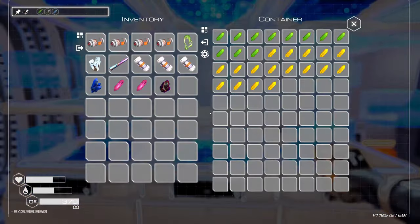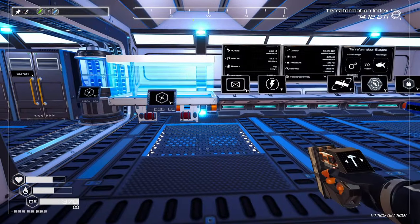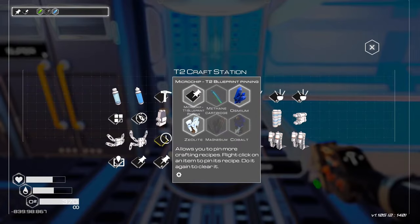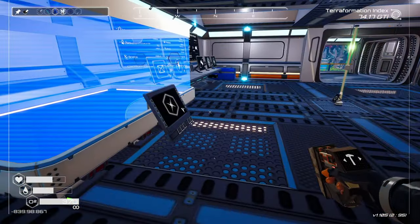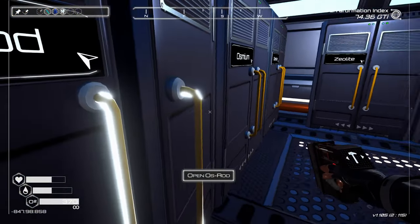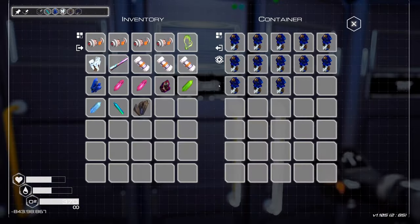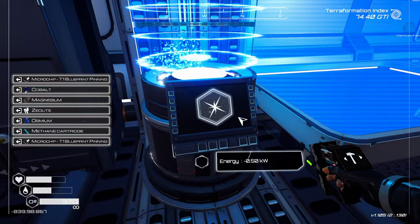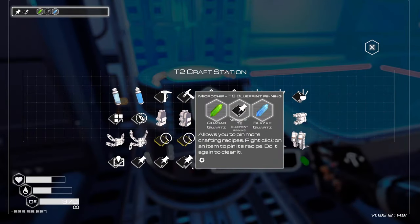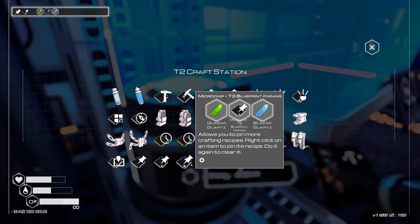We have a bunch of this stuff. We need a... we don't even have the tier 2, do we? I guess we didn't even make this one. Alright, I guess we'll start with that one then. We need osmium — oh, we already have osmium — magnesium, and a cobalt. And we should be able to craft this. Yeah.